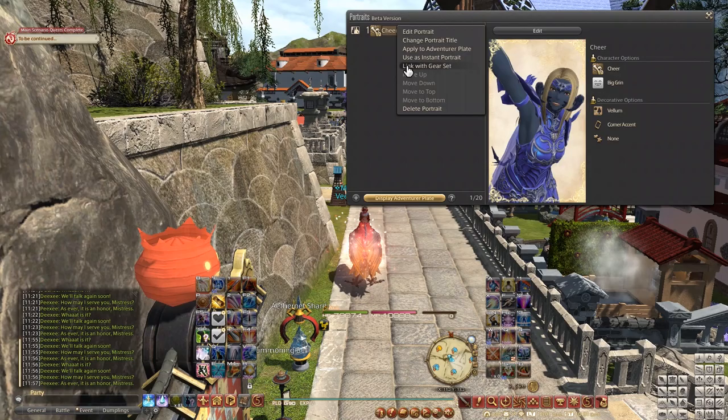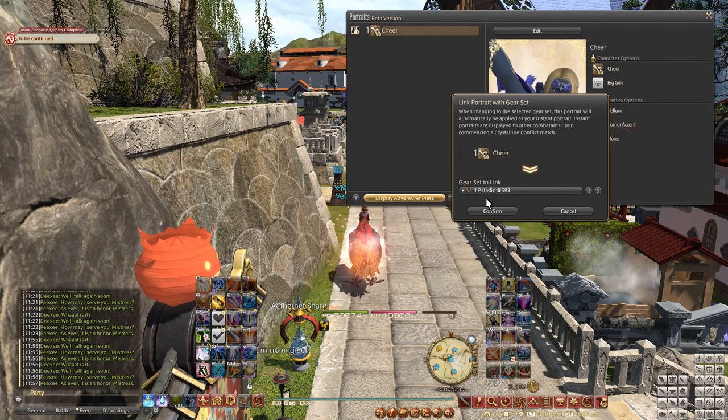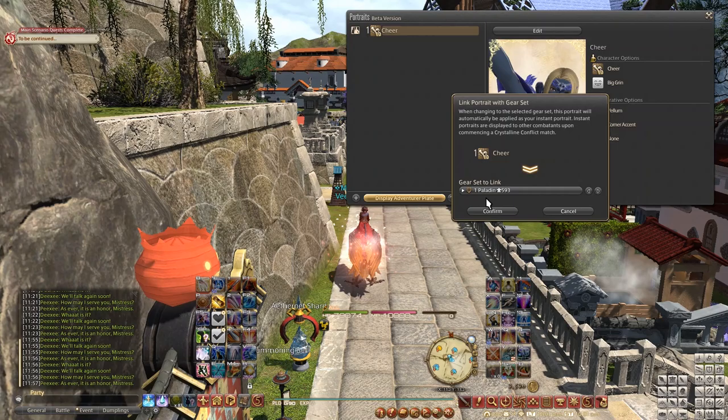Since the adventure plate data is going to get flushed as they're getting out of beta, if you'd like to keep your portrait, it's important that you link it to a gear set in order to save it and have access to it once the patch is live.